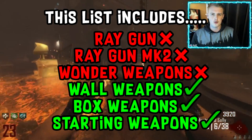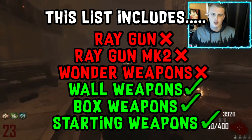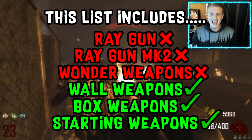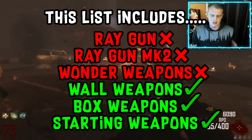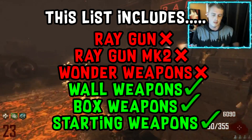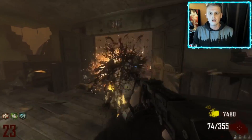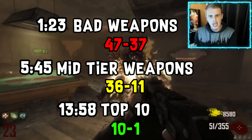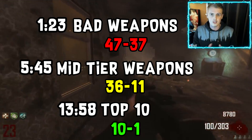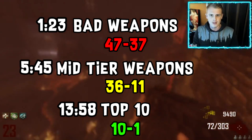Today's list does not include the Ray Gun, the Ray Gun Mark II, or any other special weapons within BO2 Zombies. It does include all weapons and all starting guns — the Mauser and the M1911 — since some are wall guns and the M1911 is in the box on MOB. I also have some timestamps on screen so you can skip to the top 10, mid-range guns, or the bad guns.